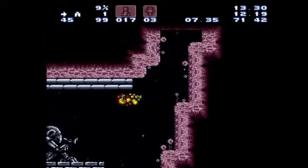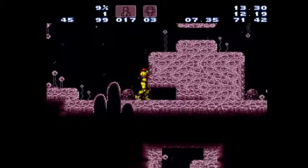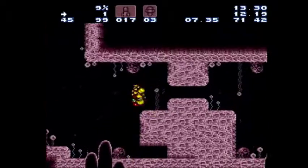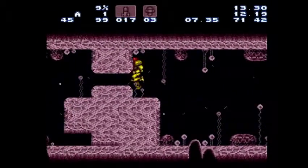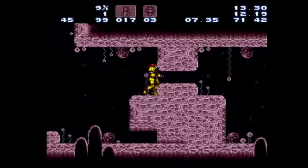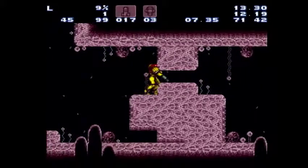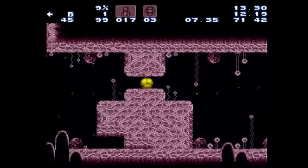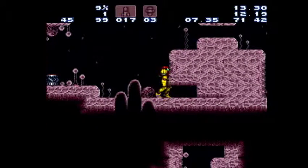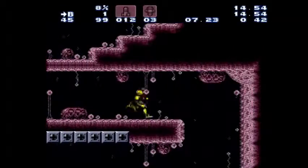Now here you want to try and wall jump up. If you're not really comfortable with your wall jumps you can just platform up those little steps. There are two ways to do this room — the faster way is to after you un-morph out of here, jump up and get through. The easier but slightly slower way is to just hold jump and morph, then hold right and you'll go right into that gap.